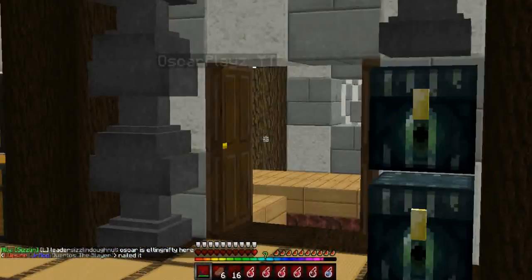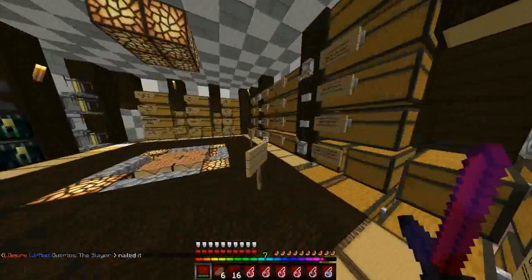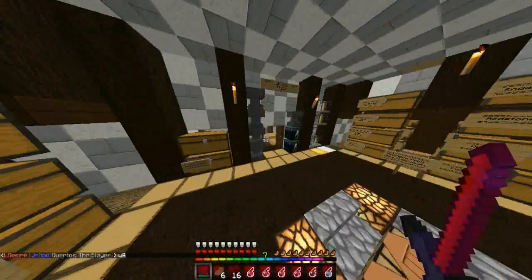So if he comes back, I'm going to kill him. This is a chest room, it's got lots and lots of storage. That's the secret room that I used to go to.